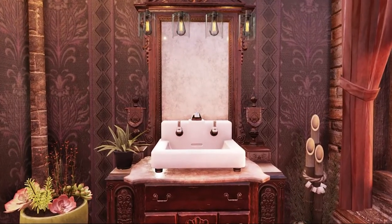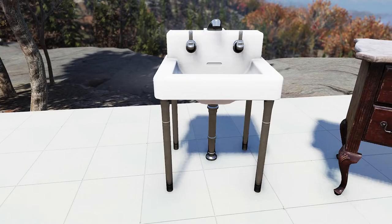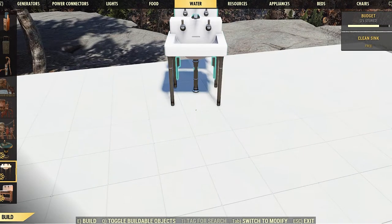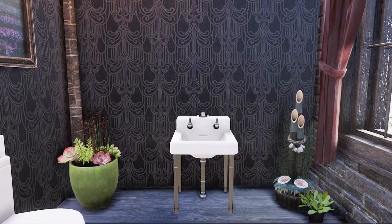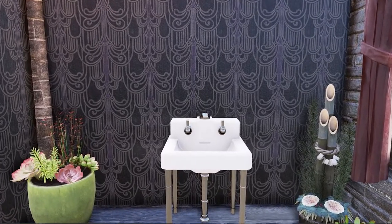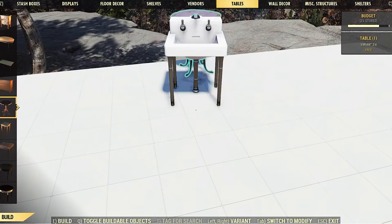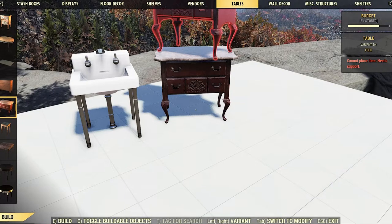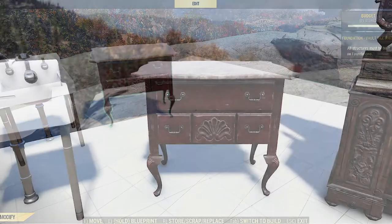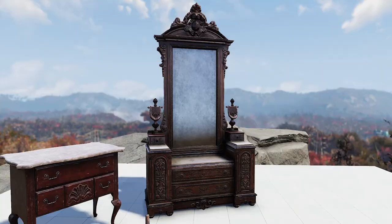So let's take a few minutes and look at how you can do this merge for your camp build. To get started we're going to need four items. First, the clean sink, which can be found in your workshop menu under water. This is now an atomic shop item — it used to be a season one reward but was recently made available in the atomic shop as part of the clean bathroom bundle, along with the clean toilet. Next we'll need the end table, found in the table section of your workshop menu. It's available from the Brotherhood vendor at White Spring or Vendor Bot Phoenix at Morgantown station.